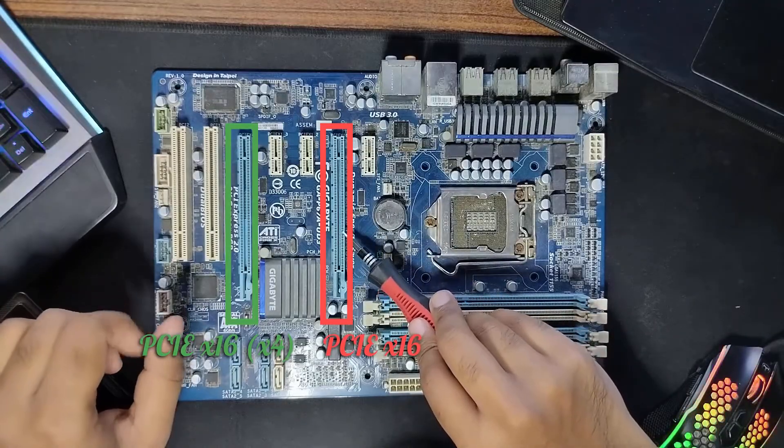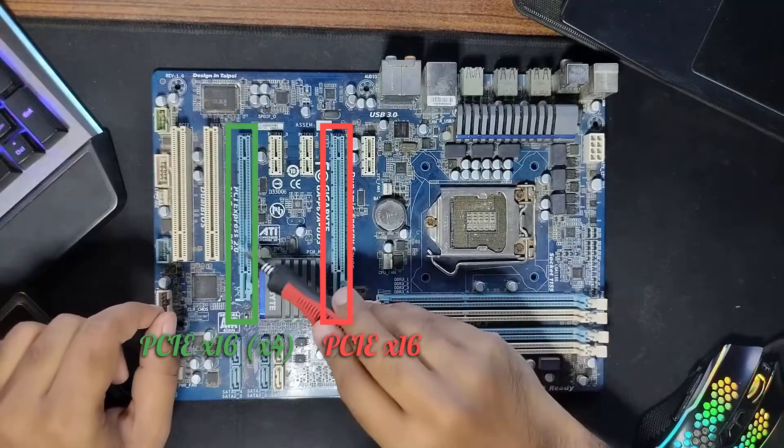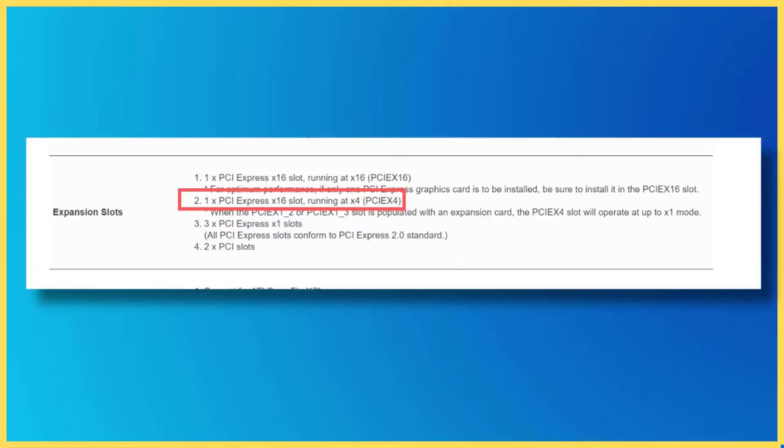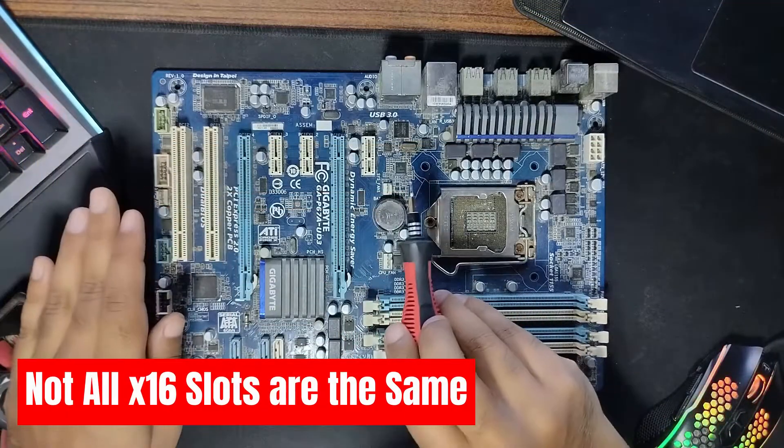The first PCI X16 slot on any given motherboard is always the true X16 slot, meaning it has full 16 lanes. The second X16 slot on a motherboard may have 16, 8, or 4 lanes. You figure out the exact number of PCI lanes a slot has by looking at its spec sheet. Here for this motherboard you can clearly see that the second PCI X16 slot offers 4 lanes. The point to take home is that not all X16 slots are the same.